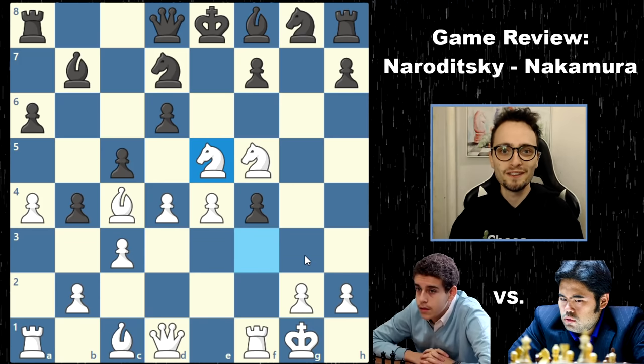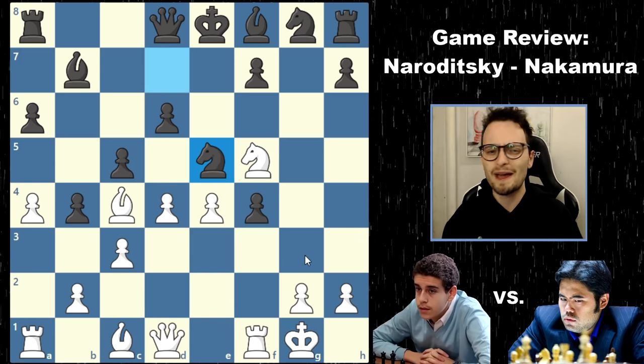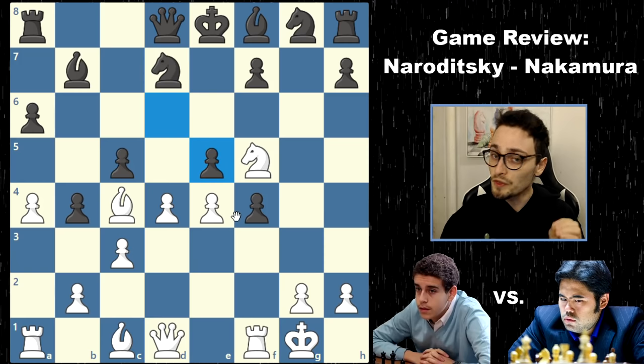The first kaboom! Knight takes e5. This move looks like it doesn't do a damn thing — what does that do? Well, Hikaru blunders, he takes back. He could have taken this with the pawn. Had he done that, there was a crazy variation that could have come up. Daniel can play queen b3, but he can sacrifice his bishop here, lead a massive attack on this king, take back the pawn, and in a blitz game you have to make split-second decisions.